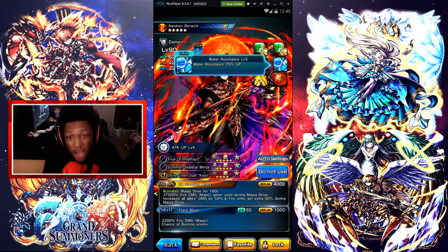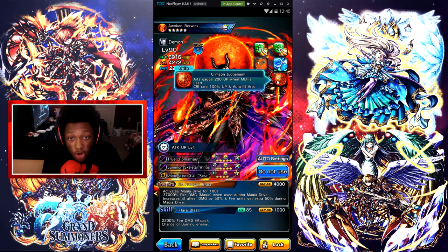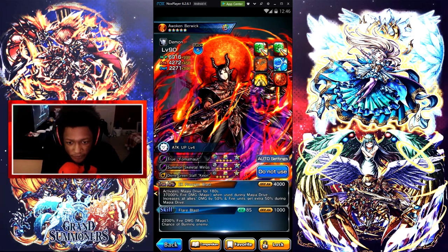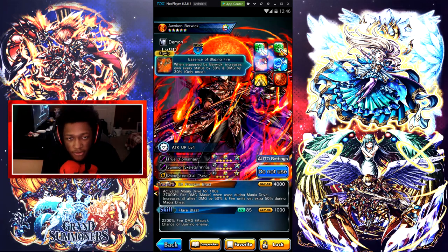Let's go straight into the abilities. Killer damage to earth enemies by 25%. Water resistance 25% up. Art gauge 200 up when the magic drive is used. Critical rate 100% up. Auto-fills art gauge by 3 during magic drive. Earth damage level 4 — damages earth enemies by 20%. And there's a true weapon passive: when equipped, Berwick increases own every status by 30% and damage by 30%.